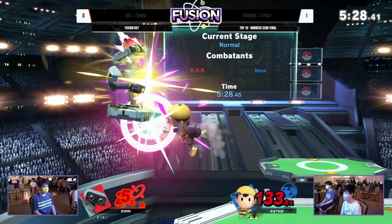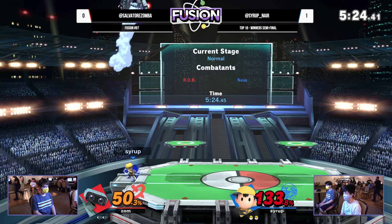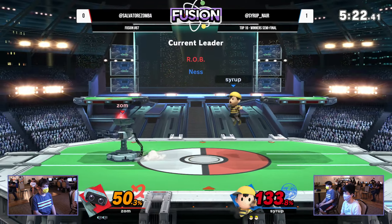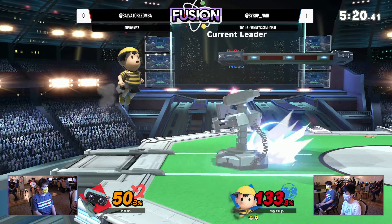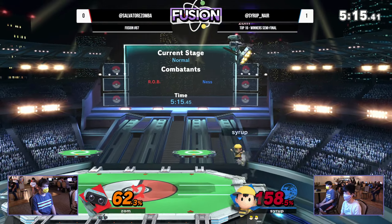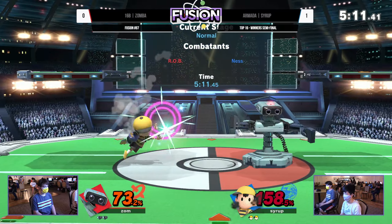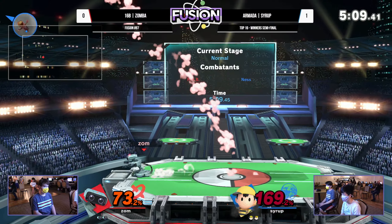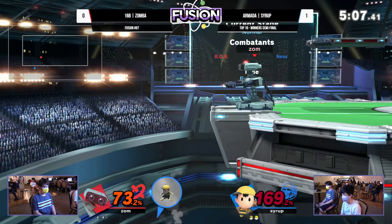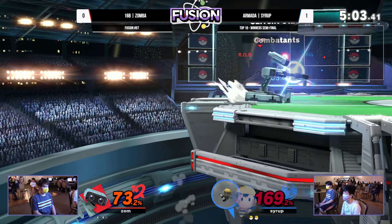Interrupting the up tilt with back air from Syrup. He's looking to find that roll in from ledge, but Syrup has had a pretty solid beat on Zamba in tech-chase situations. Wow — I was not expecting him to live that. It must've been like a percentage point away from not surviving. He probably dies with rage, but unfortunately there's no rage on Zamba.